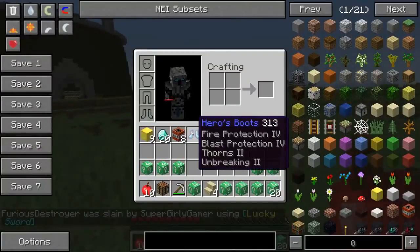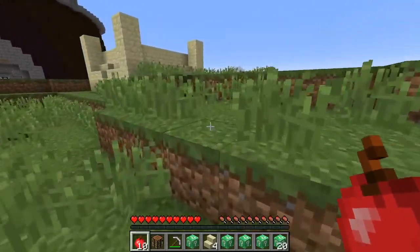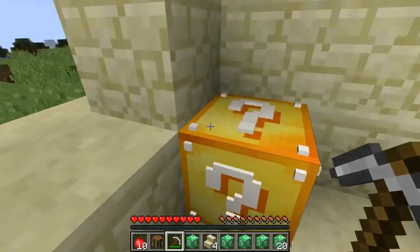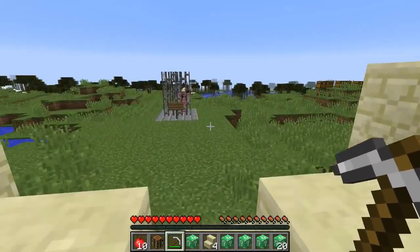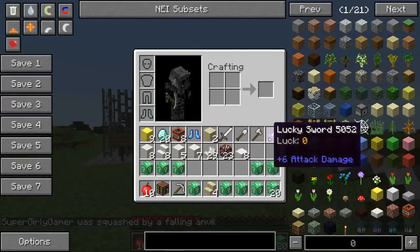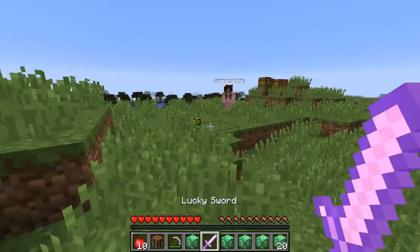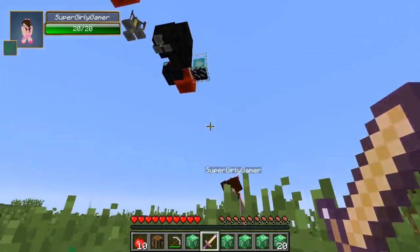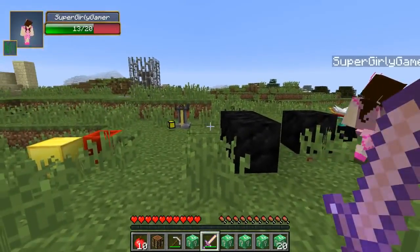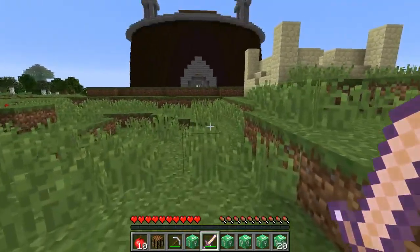I got hero's boots! I don't want to put them on yet because I might use these for the battle. Oh, I got emerald lucky gear! Let me get these. I also got my own lucky sword and some experience. I always get serious lag whenever I get the heads. Oh my god — a beacon just fell from the sky! That was amazing.